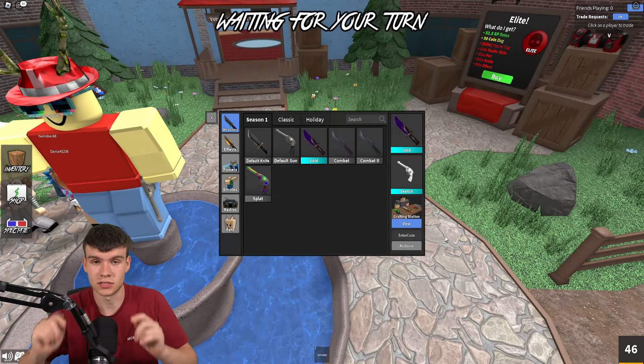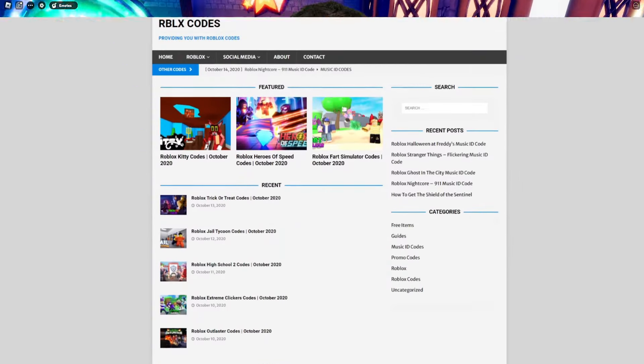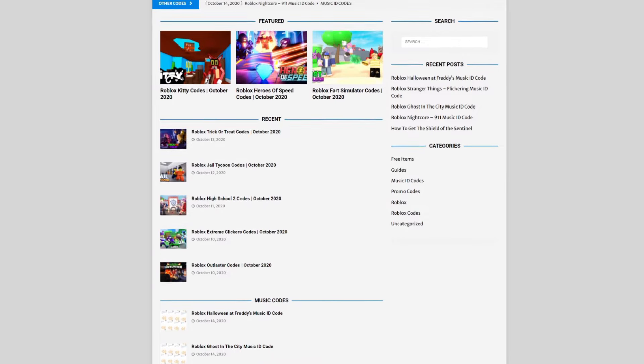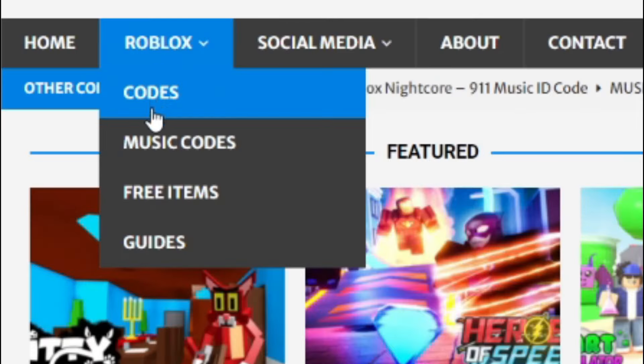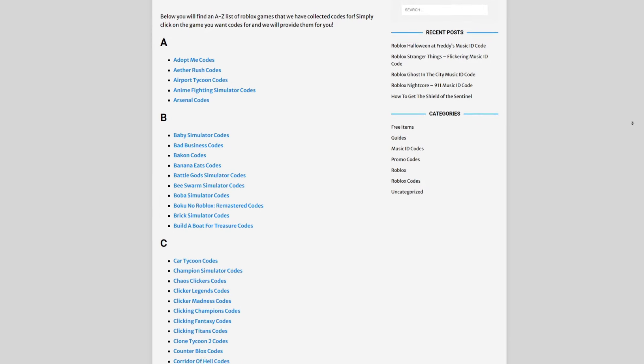Are you fed up of watching YouTube videos for Roblox codes? I've got a solution: rblxcodes.com. On that website you can find game codes, user codes, and guides — tons of stuff to check out. We cover codes for over 1,000 Roblox games, so if you need a code for a game, we'll be there.